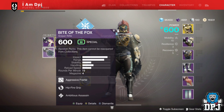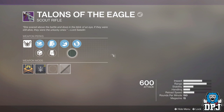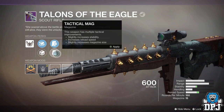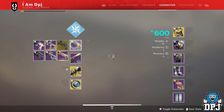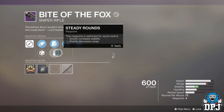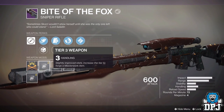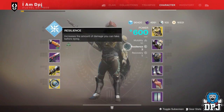We got the Bite of the Fox sniper with Hipfire Grip and Ambitious Assassin — let's quickly check out the rolls. It has range, so it's probably going to have about max range. We've got Tactical Mag and Polygonal Rifling — not the best. The sniper has Steady Rounds and Polygonal Rifling, with Handling as the masterwork. I've never even used this sniper — is it any good? You guys tell me down below.